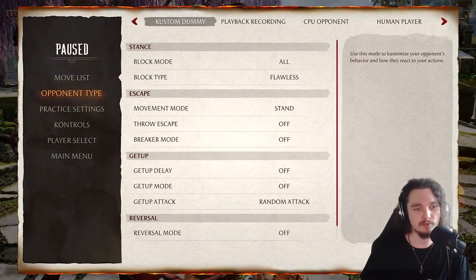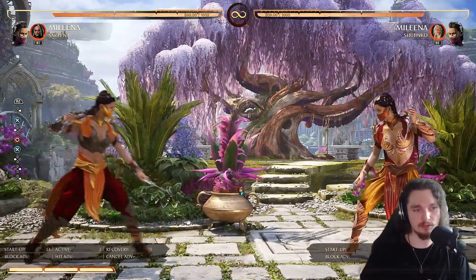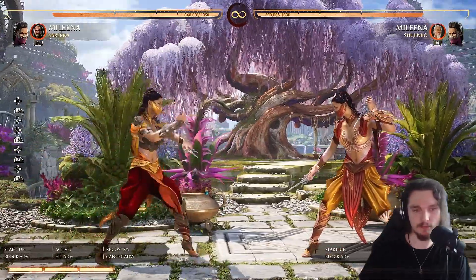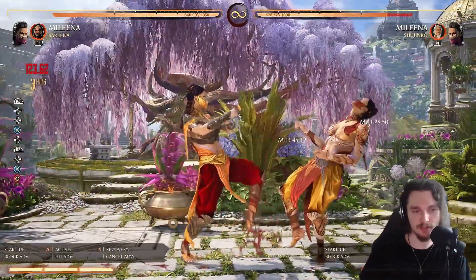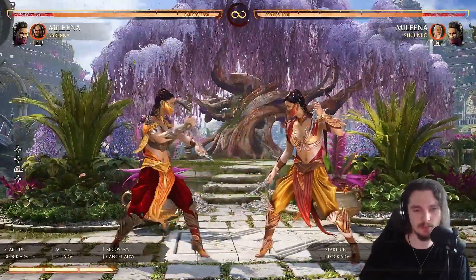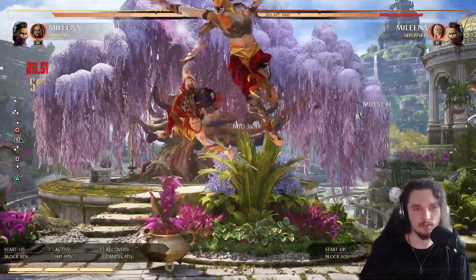One of her best buttons in the game is forward three. The string is forward three, four — it's a free-hitting string and probably her best combo starter as well. It just does so much damage.